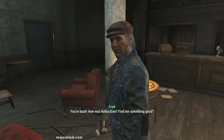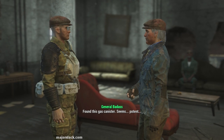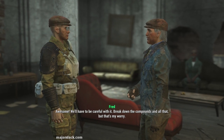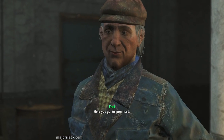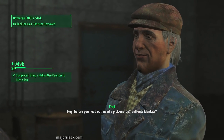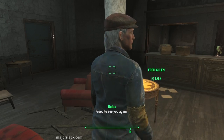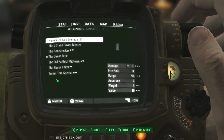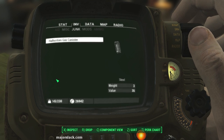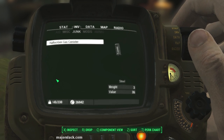And there he is - Fred. You're back! How was Hallucigen? Find me something good. Found this gas canister, seems potent. Awesome - we'll have to be careful with it, break down the compounds and all that. But that's my worry. For your part, only thing left is to get paid. Here you go - 400 caps and the XP. Whopping 496 XP. Now I just want to check if he took two canisters - no, he didn't. I guess that was some kind of glitch, because last time I went to see him with my nine canisters I only had seven left after doing business with Fred - it's like he took two of them. So beware of that.